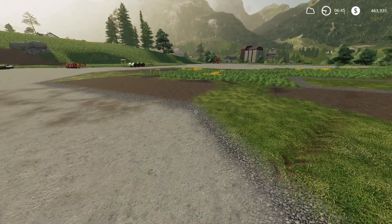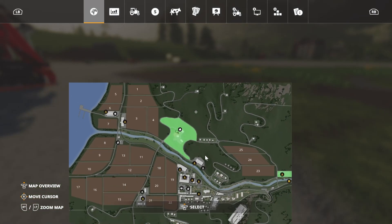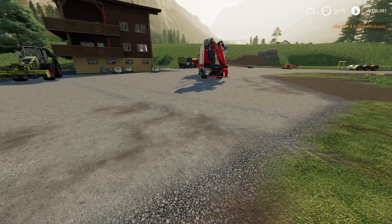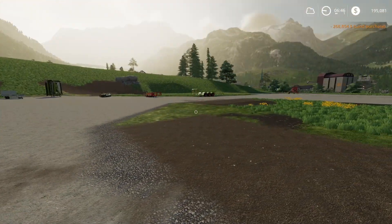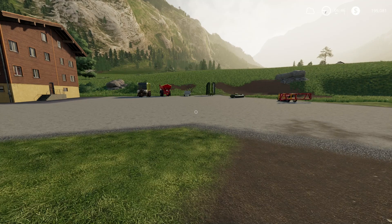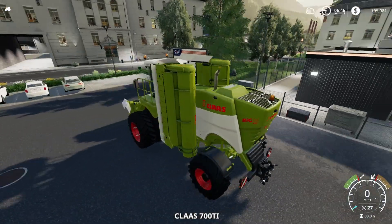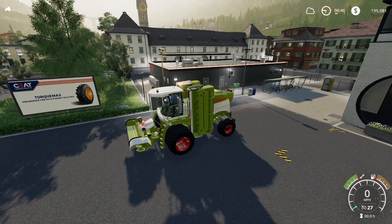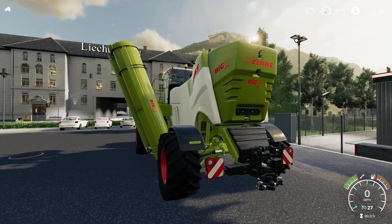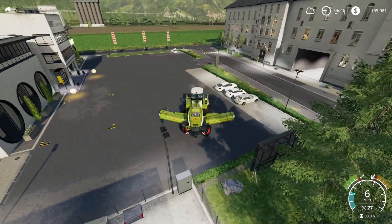How much money have we got left? $463,000. So we will go ahead and purchase this guy for $268,000. That leaves us $195,000, guys. You know what we need? We need a bailer, too. I want to be able to bail — I think we should do some bailing.